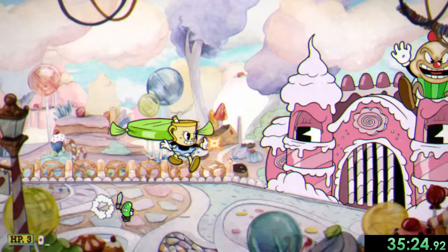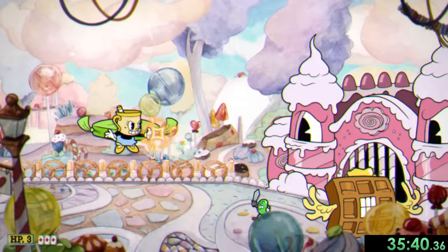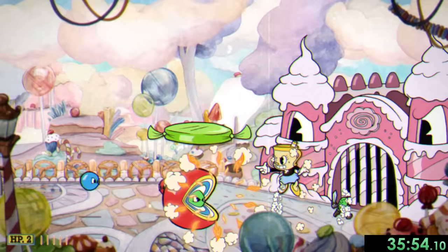Next we got the waffle which flies around the map, and occasionally separates its body to attack us with its different pieces — it's a weird and probably painful attack, but again, stay away and charge shot from afar. Then the third mini boss was the gumball, who's definitely her easiest mini boss since she just follows your movement. I somehow did get hit here though, but we still took him out.